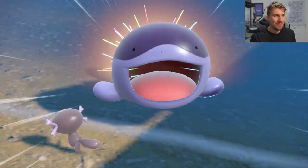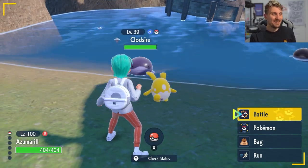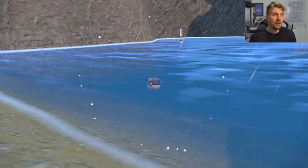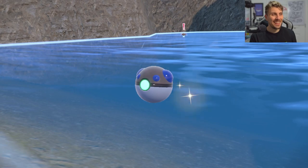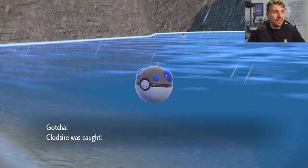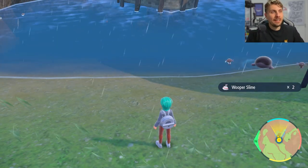Beautiful, lovely job — and there is the shiny! That's how easy it is to get the shiny. We're going to use a Heavy Ball. We get it — OK, so there we go. We've got it in the Heavy Ball. And that is our shiny Clodsire. This is how you can get yourself shiny Paldean Wooper really easily.